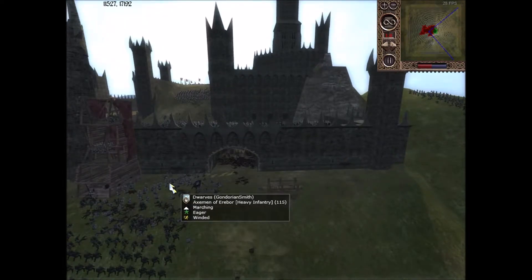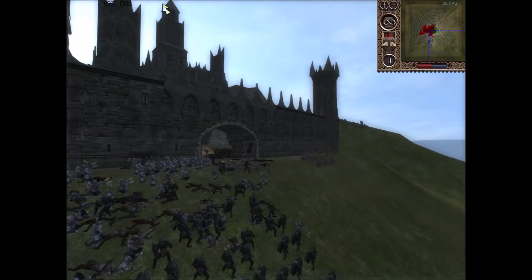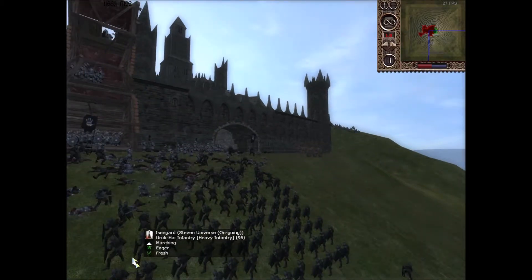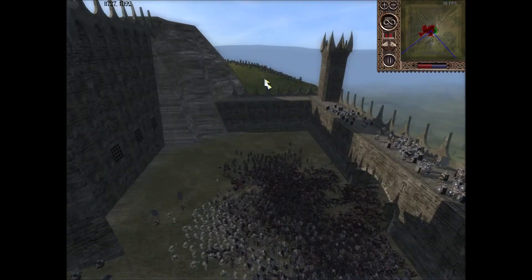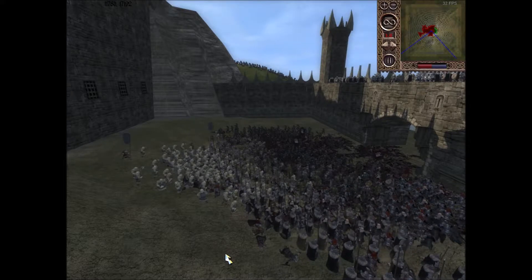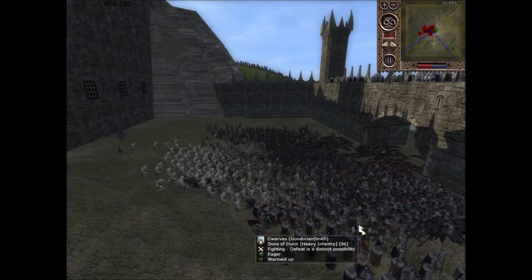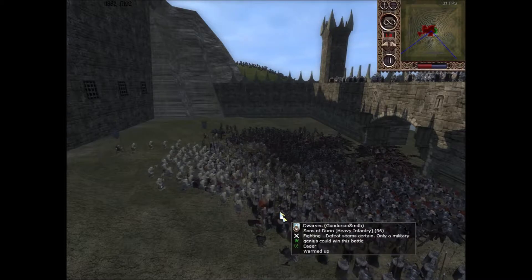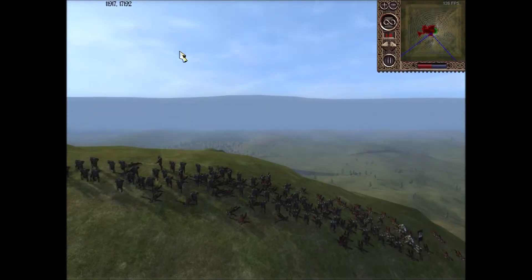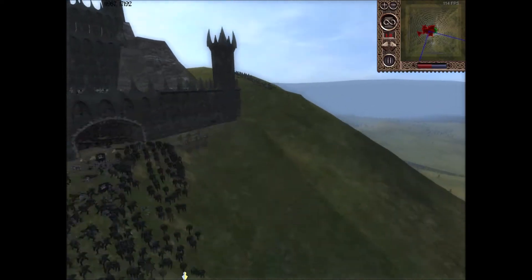My Axemen of Erebor are not doing too bad — there are still 115 of them, just kind of standing there for most of it. This is where he actually turns his crossbows into the backs of my men, which is a really bad thing for me. If he kept it up and sustained the fire the whole battle, I think it really would have turned things. You can see a couple of my guys dropping. I'm hoping that in the battle he's almost out of ammo.